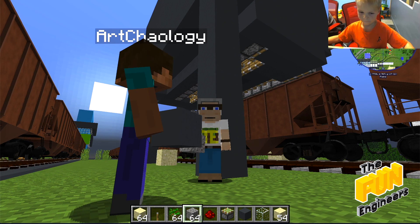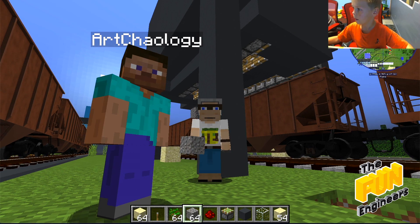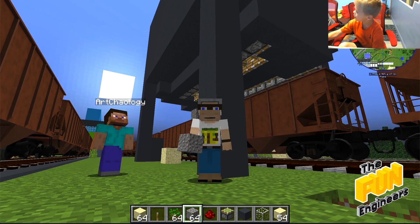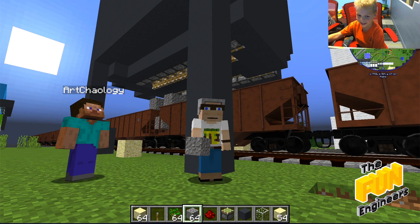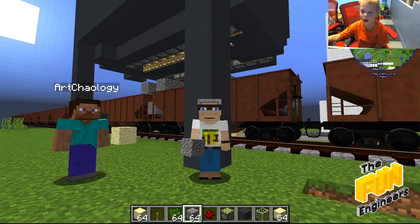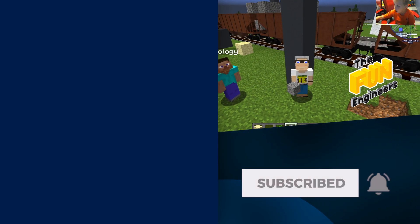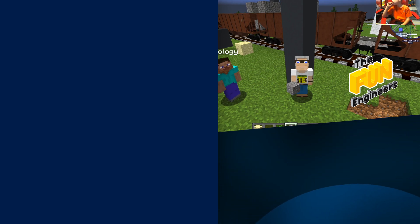Alright engineers, that was super fun making an awesome hopper today, huh? Yeah! Super hopper, a little bit of physics, a little bit of craziness, and some super powers too, right? And you can also make this hopper! If you want to make a hopper, just watch the video. And you can make this kind of hopper too! Alright engineers, thanks so much for watching — we'll see you in the next video!